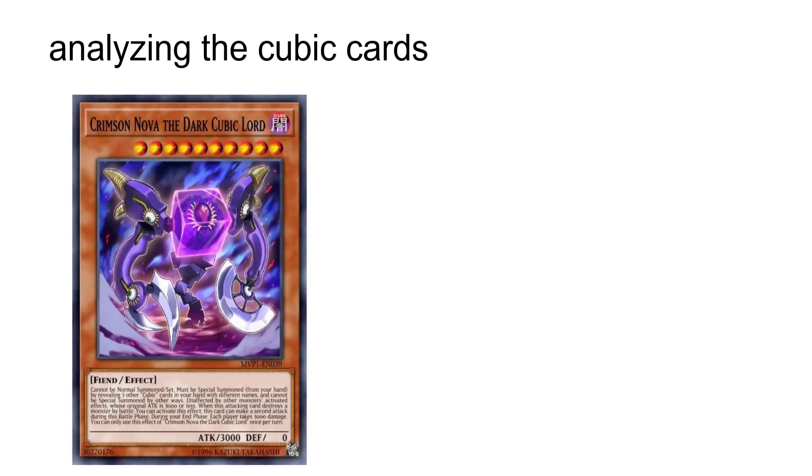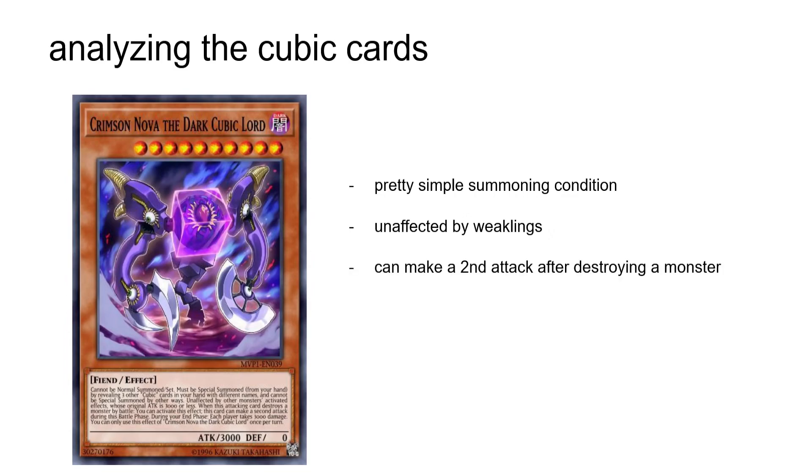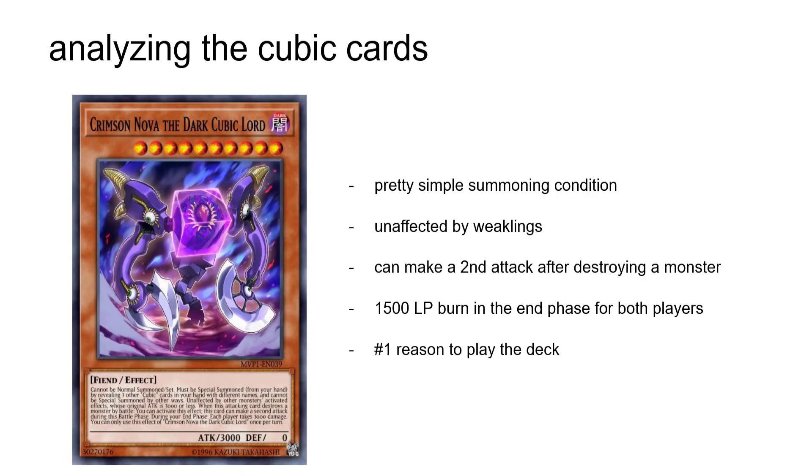Without further ado, let's take a look at all the Cubic cards, starting with the absolute greatest of them all: Crimson Nova the Cubic Lord. It's a 3000 beater that special summons itself by revealing three other Cubic cards in your hand, is unaffected by the effects of monsters with 3000 attack or less, gets to attack once again if it destroys a monster by battle, and burns both players for 1500 life points at the end of your turn. It's a fantastic OTK enabler whether it clears your opponent's board or just burns them to death, and the absolute greatest reason to play the deck at all.